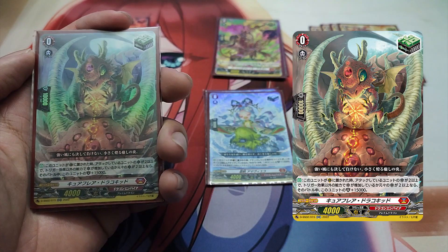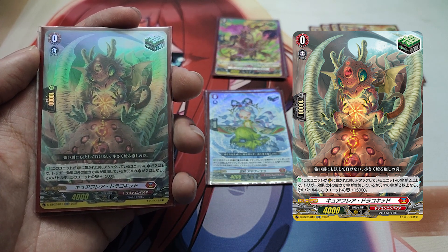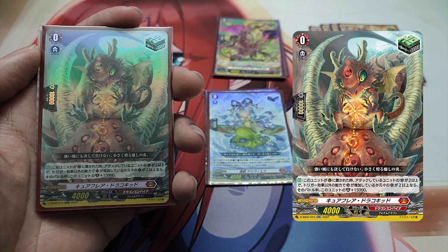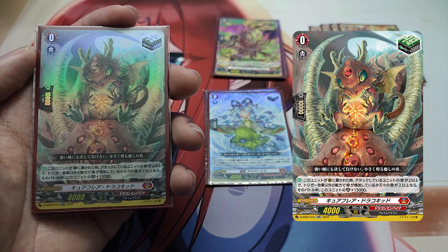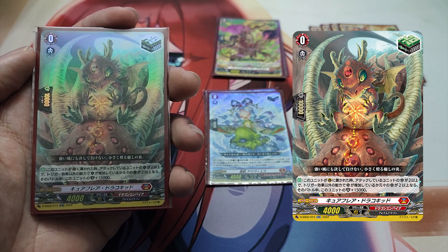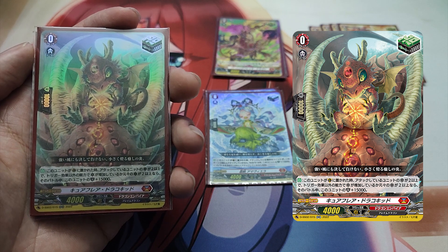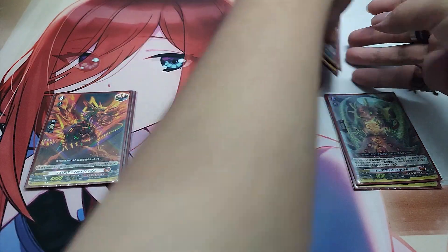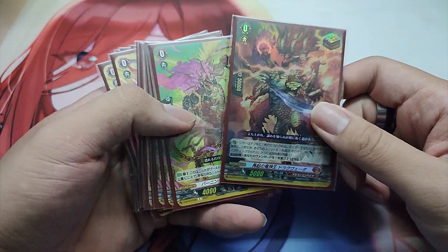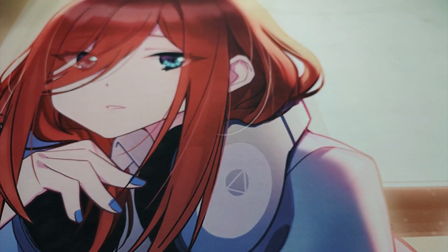The Grade 0, Cure Flare Draco Kid, Heal Trigger. Skill, Auto: When this unit is put in the Guardian Circle, if the attacking unit's critical is 2 or greater and its critical is increased by a non-trigger effect ability or its original critical is 2 or greater, this unit gets plus 15,000 shield until end of battle. Cure Flare Draco Kid becomes a 25,000-point shield against opponents who increase their unit's critical by skill or card effect. The trigger lineup totals: 1 Over Trigger, 8 Critical Triggers, 3 Draw Triggers, and 4 Heal Triggers.